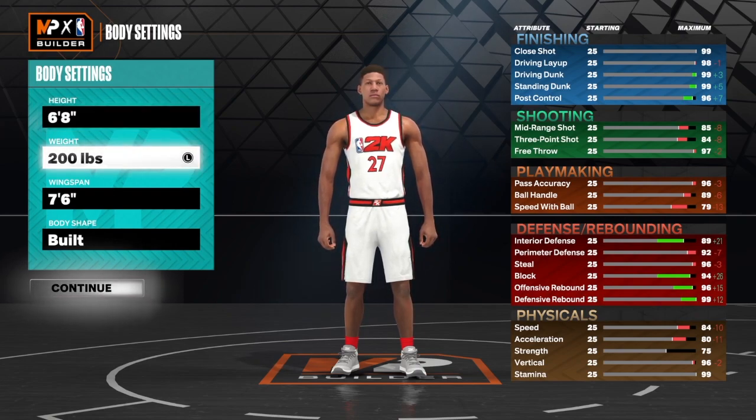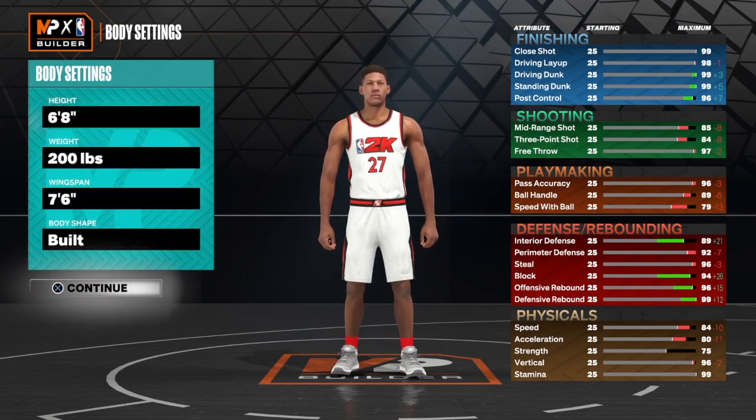For this build, we're going to 6'8", 200 pounds, 7'6" wingspan, built body shape. And let me know if you want me to drop some next-gen videos on this channel — I do them on the other channel, but I will drop some on here every now and then.